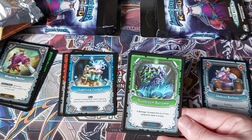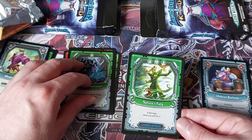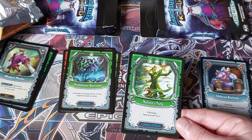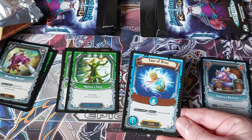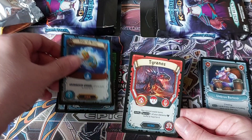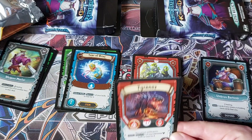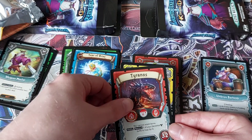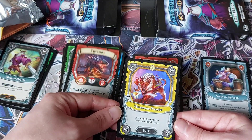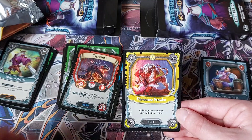Dusk Bloom Borrower: four damage, increases by four if the recipient's deck is empty — so eight damage, heal yourself for four. That's a combo. Nature's Fury, Tear of Brine. Defend ability: remove one of your buffs to heal for three. Tyrannos — it's the first hero we've seen. You can't wield items; remove one of your elemental buffs to heal for four. That's pretty good. And the last card is Flare Mane Prowler — that looks pretty damn cool. Corner damage to your target, gain additional action.